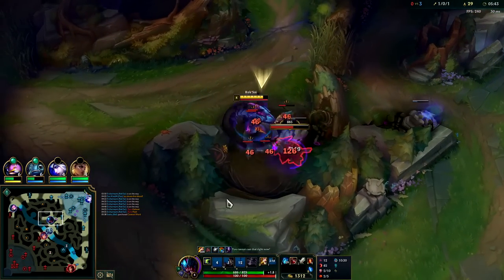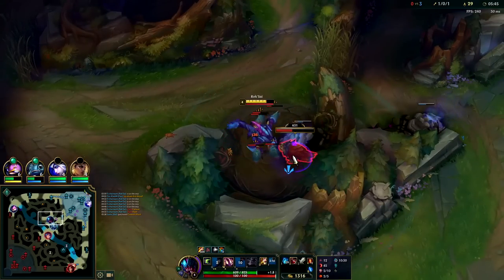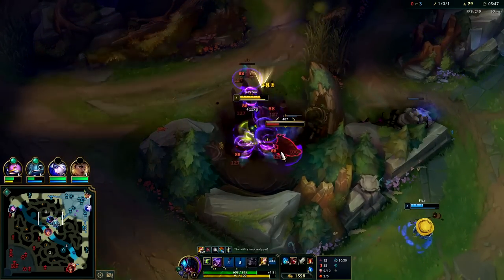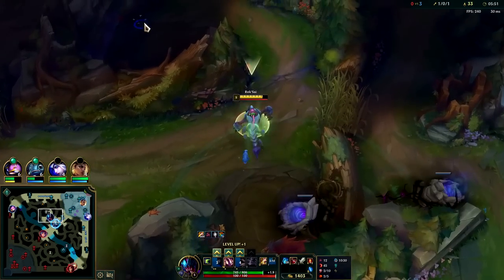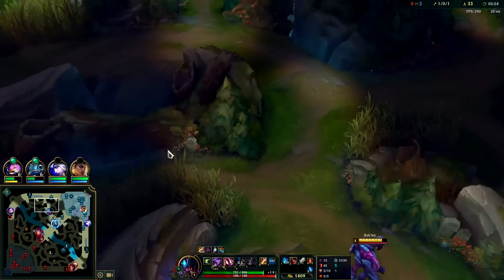We want to make sure we're going to go over. You have to double check - you don't want to miss your tunnel. We can reuse the tunnels as well, so we're coming back to raptors - that works.